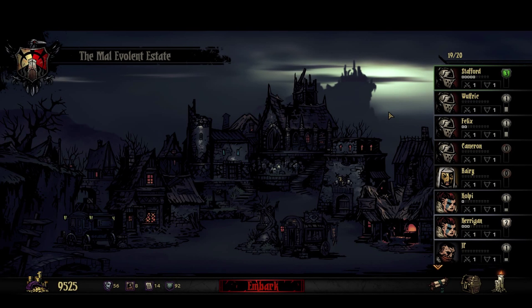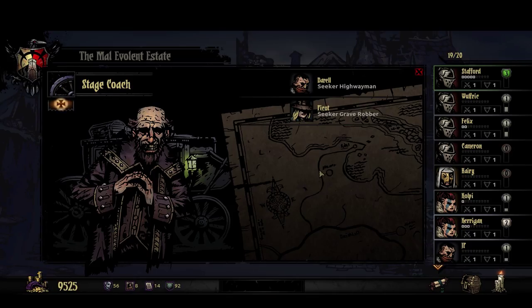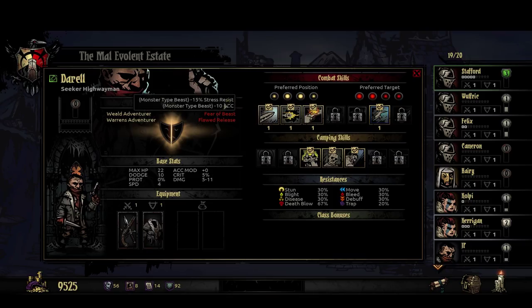Hello, I'm Mal and welcome back to Darkest Dungeon. Alright, so the first thing we're going to do is take a look at the stagecoach. We do have two potential people we could pick up. I was looking at this highwayman and I was tempted to, but I don't know — minus three percent crit ranged and then minus ten percent against beast and stress resist. These are ones you'd probably want to remove at some point.